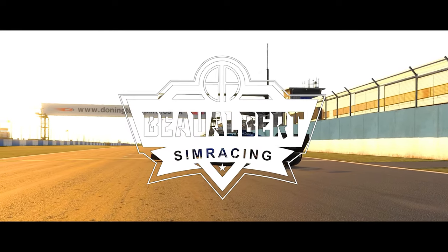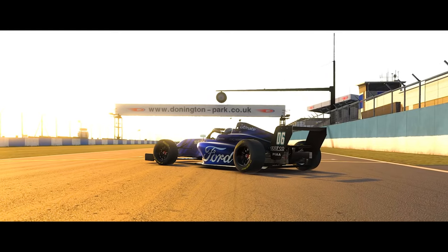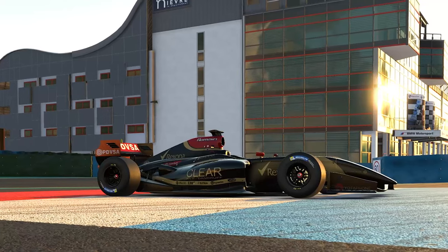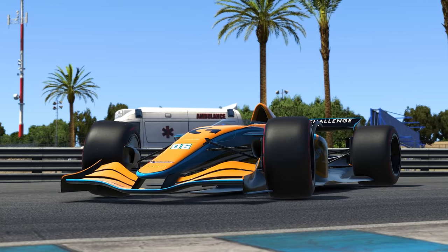Open wheel racing — one of the most competitive and well-loved disciplines in all of motorsport — is sometimes referred to as wings and slicks racing. Front and rear wings generate massive amounts of downforce, with a meticulously sculpted chassis finished by highly developed slick tyres to ensure that these cars have the ultimate stability and cornering performance.